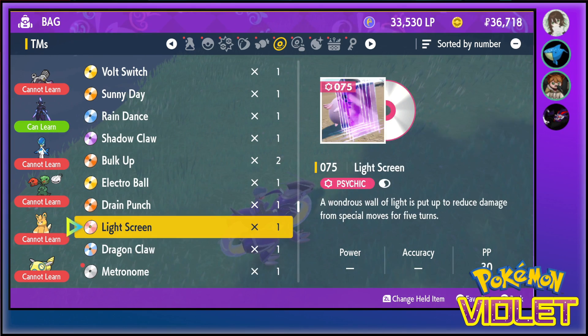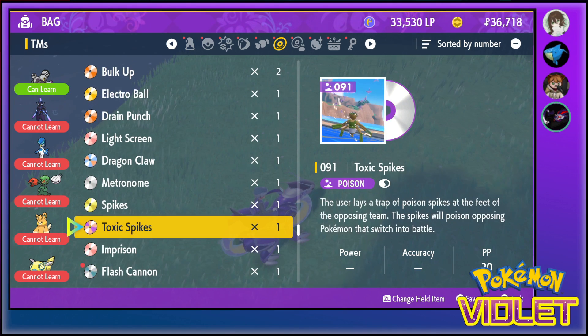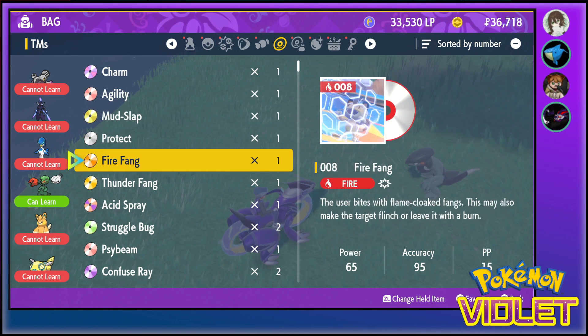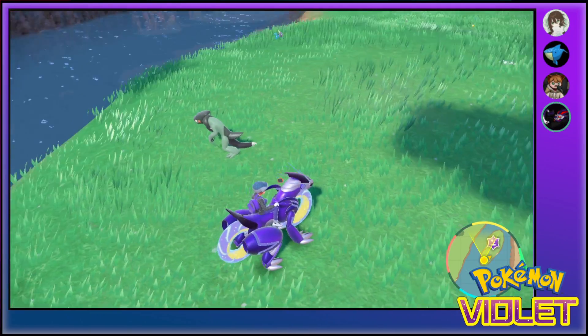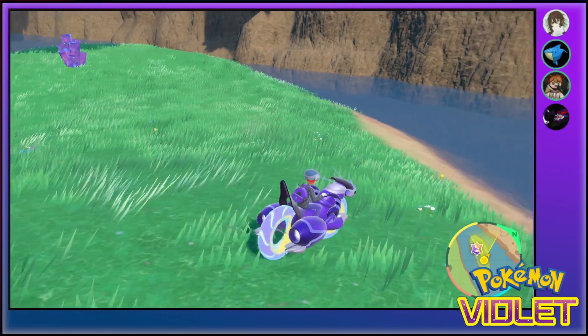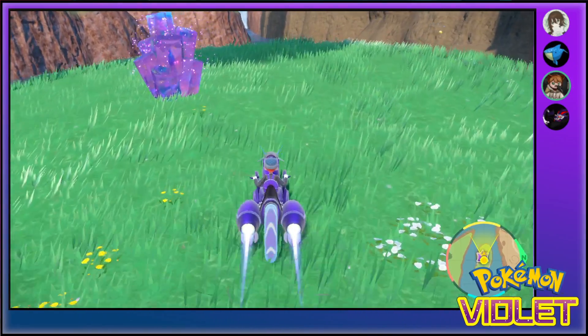Okay, let's engage. It's nut time. Sawtank Dynasty, my beloved! The four forces we're dealing with were Tyranids, Chaos, Imperium, and Necrons.